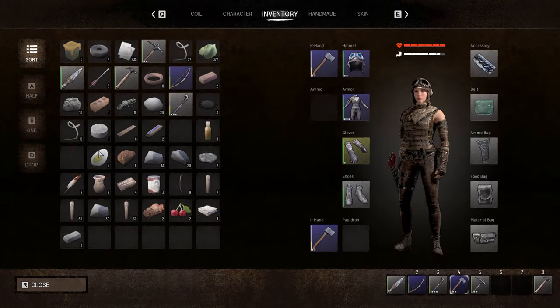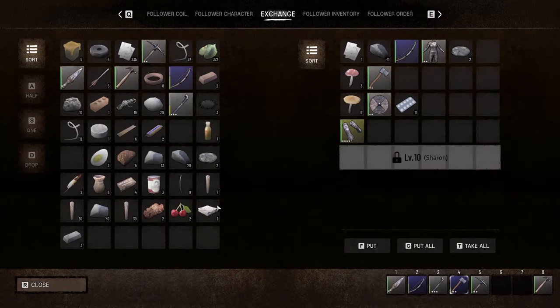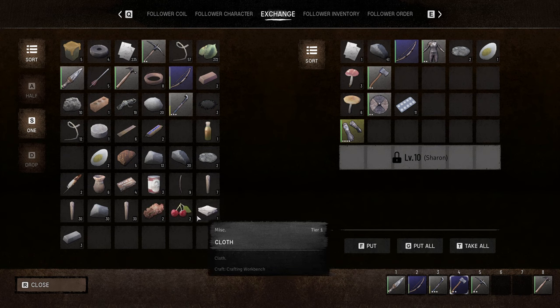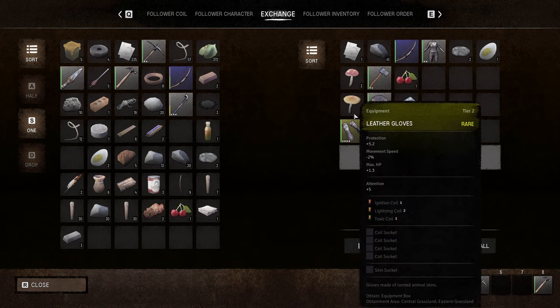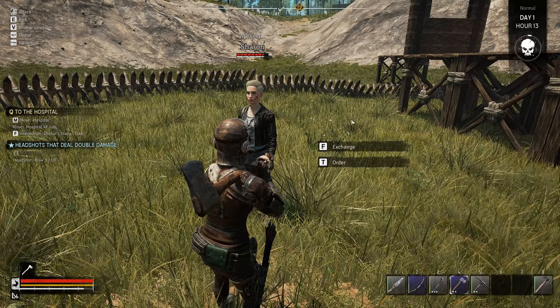We are on hour 12. Sharon stop it! We've got to eat a boiled egg. You need any food Sharon? Your health's looking a little bit low. Let's give you one of them and one of them. You've got mushrooms on you too.